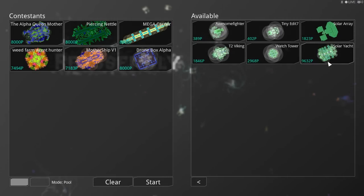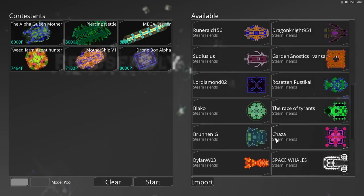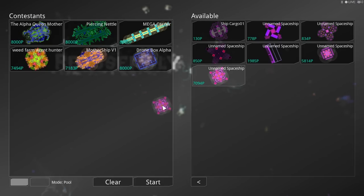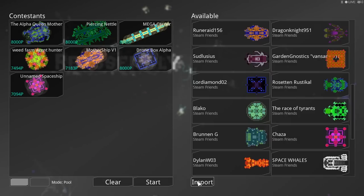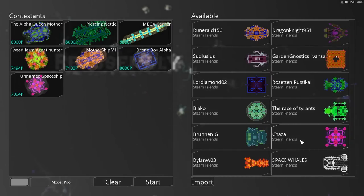Solar Yacht is 9,632 P — that's too many points. The max has to be 8,000; it's got to be between 7 and 8,000 for this first round. Maybe we'll establish different parameters for the next one. 'Unnamed Spaceship' — sure. Who is this? This is Chaza. Chaza, you are entered to win the title with Unnamed Spaceship — great name, even if it is the default. Just writing it down.